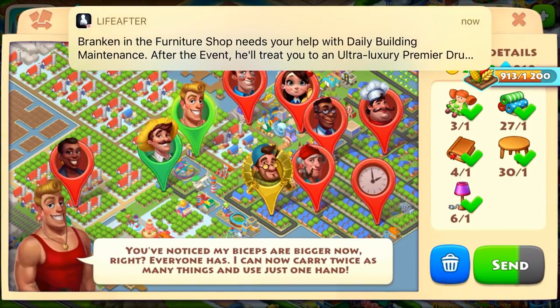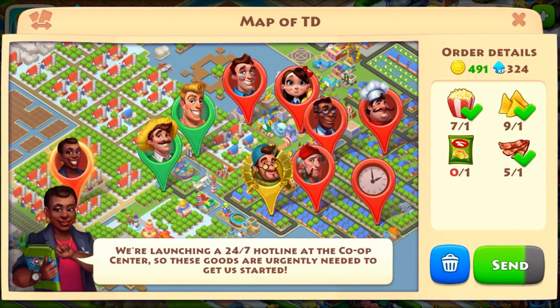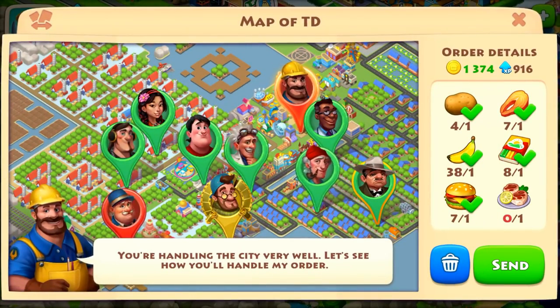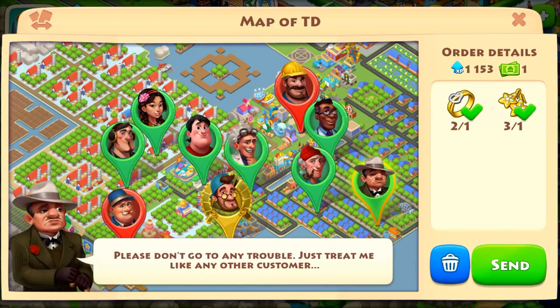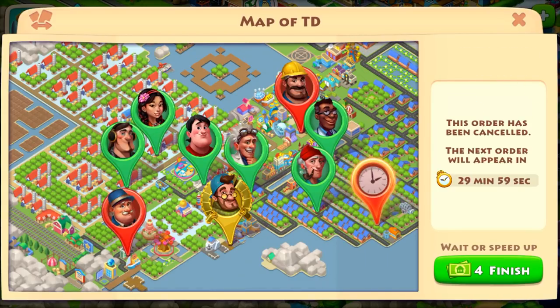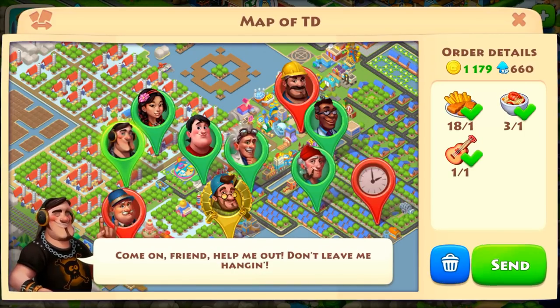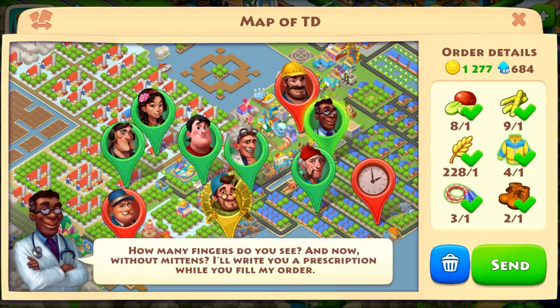The second way to get coins is helipad orders. I have seven orders ready and products for two of them. Don will ask you for products like jewelry and give you T-cash at higher levels, but if you don't have a jewelry shop he will ask for ingots and give you coins — like 1000 or 2000 coins. Each order shows a certain amount of coins, cash, and XP.